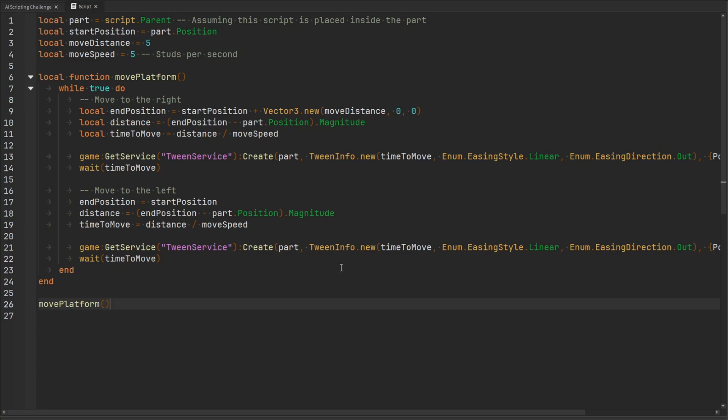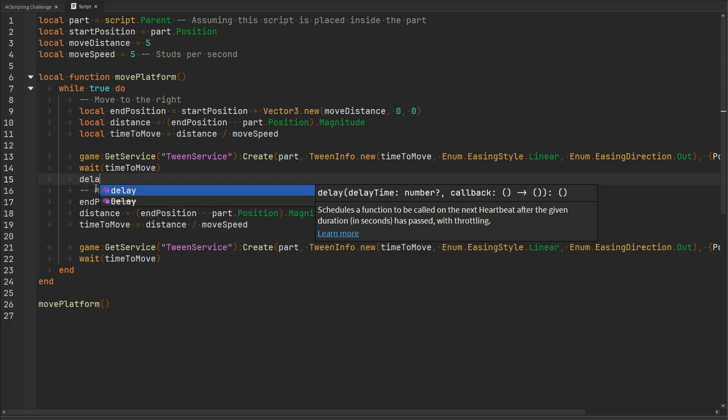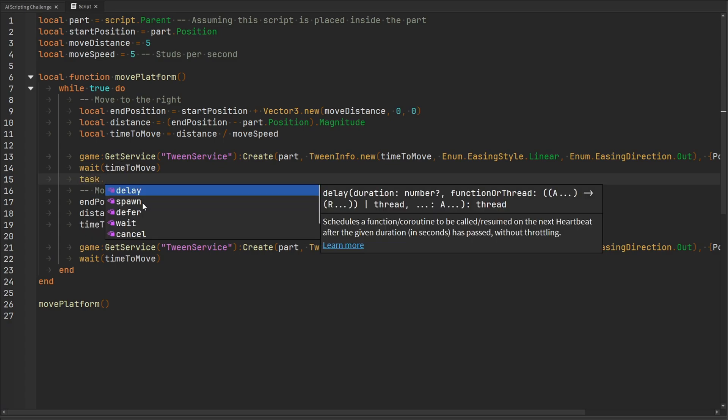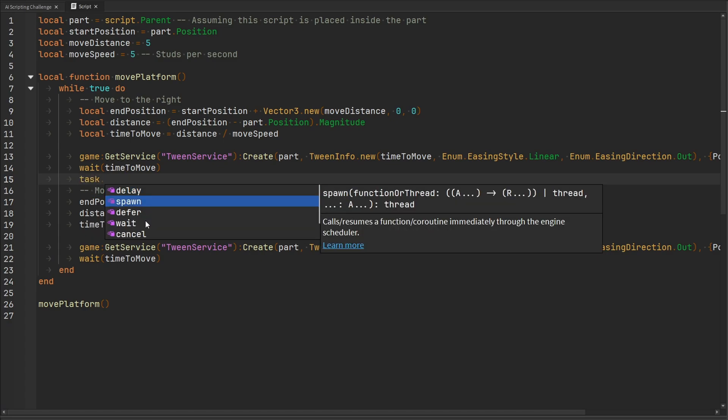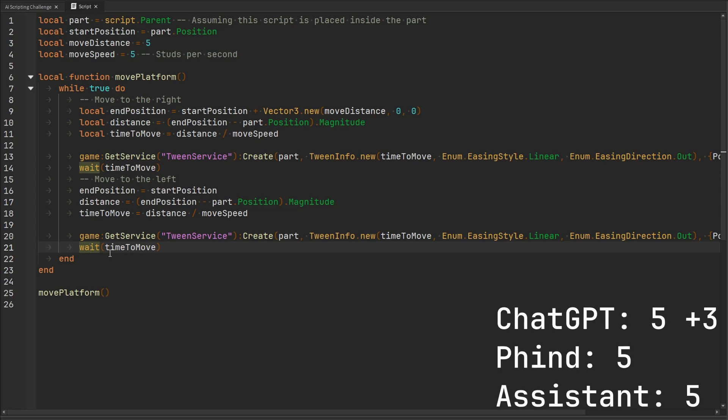Unfortunately, ChatGPT is using the deprecated wait function. The task library is superior to older functions like delay, spawn, and wait — you should use task.wait, task.delay, and task.spawn instead. Because ChatGPT's first code failed and it used a deprecated function, I subtract two points total. ChatGPT gets three points for this round.